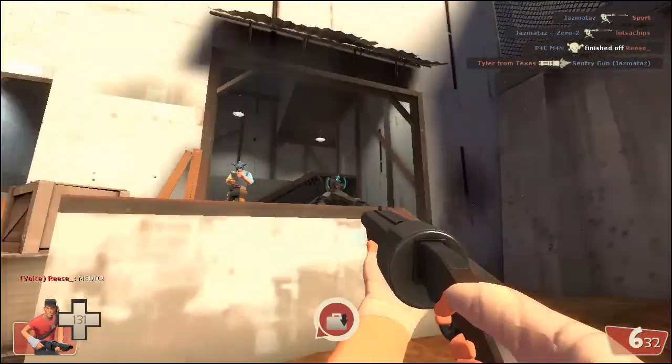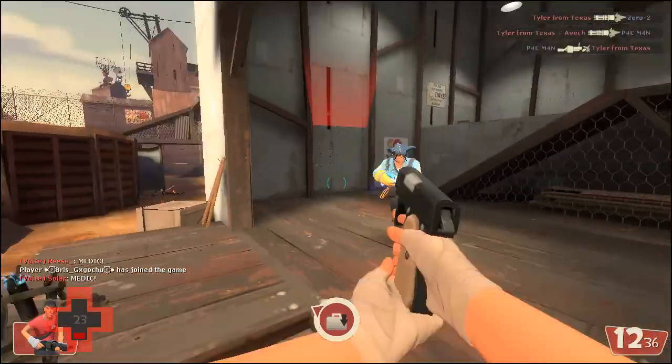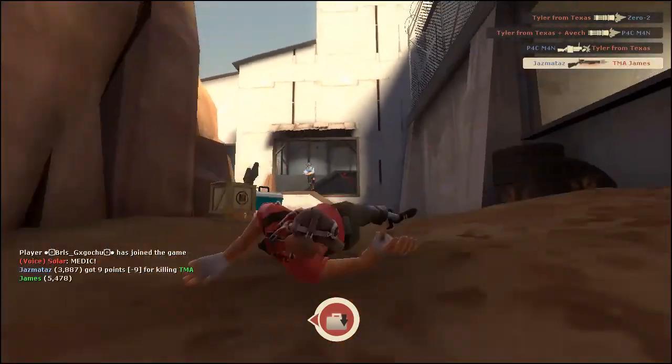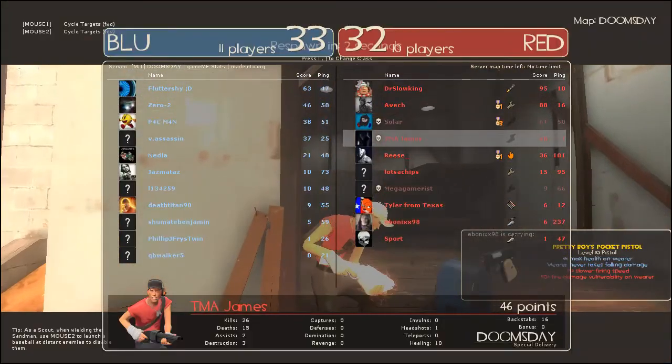Right here the sentry gun goes down and I go in to try to kill the engineer. He does get me in the end, but I'm able to prevent him from getting a sentry gun back up. You'll also see that in the next bit right here.